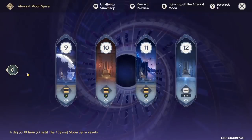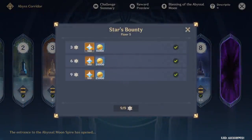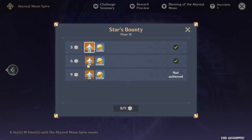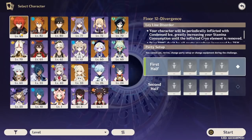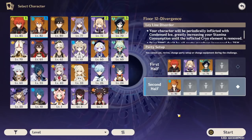I want to dedicate a specific section to Abyss because it's something a lot of people struggle with, and it's super important since you get so many Primogems — 100 per three-star clear, and basically every two weeks you get 150 free Primogems per floor you can fully clear. Abyss is unique because you need two separate teams starting from Floor 5, which means you're going to need two DPS characters that are fully geared. Instead of focusing on supports after your DPS, what you might want to do is max a DPS with one or two supports that have decent artifacts with good main stats — that's your first team. Then you want another DPS that's maxed as well.